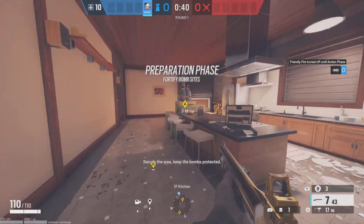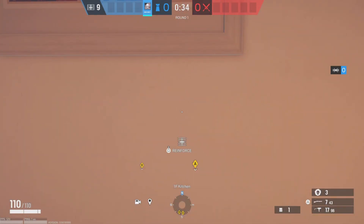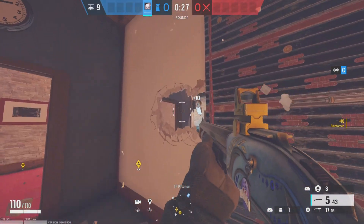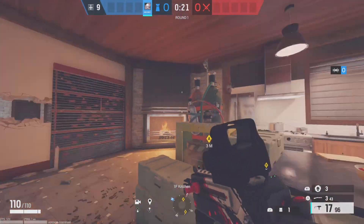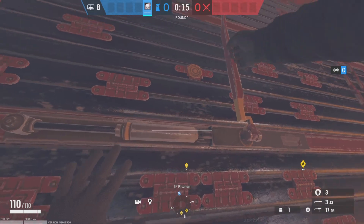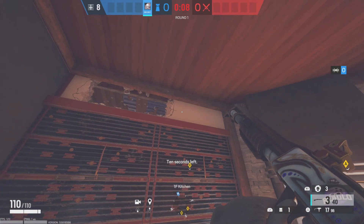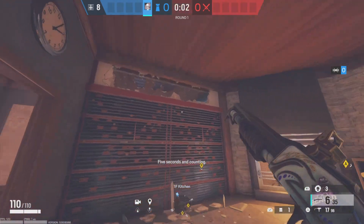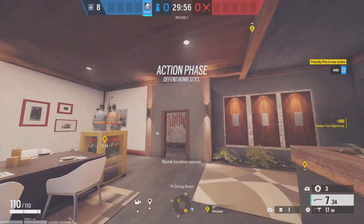Okay, we're on dining room and kitchen now — first things first, reinforce these two. You can make head holes here if you want, completely up to you. I like to reinforce it though. If you want, you can shoot out the top for impact tricks or C4s. I like to reinforce that hatch — you can bust out this hatch if you want.